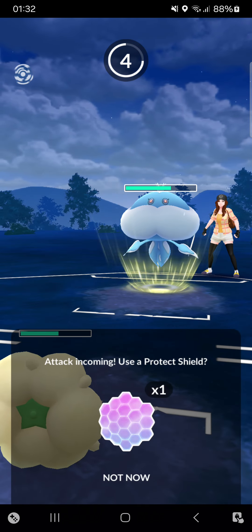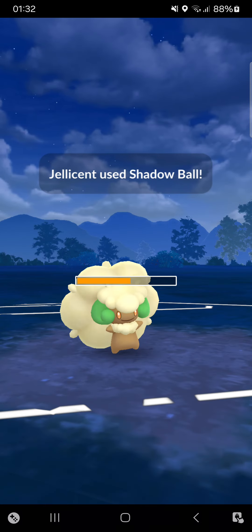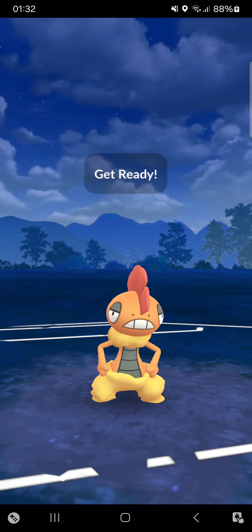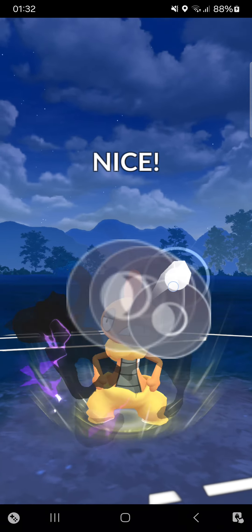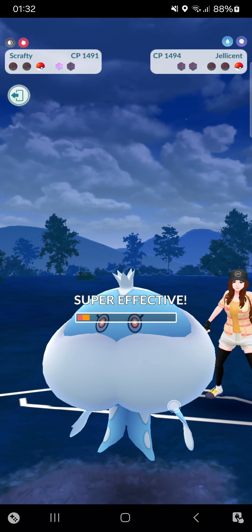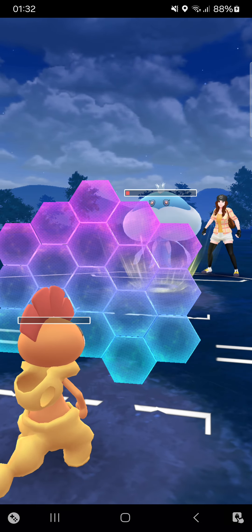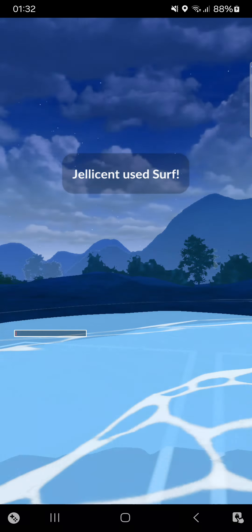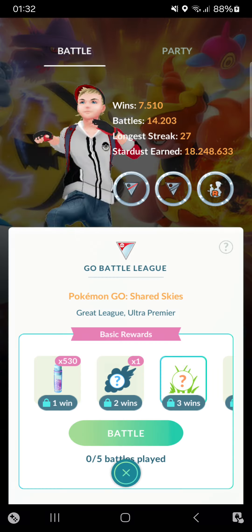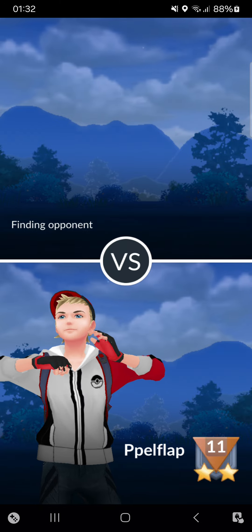Opponent goes into Jellicent - I'll risk a Surf bait. It's a Shadow Ball - don't say that, I've messed up! Going for Foul Play - Foul Play won't KO the opponent, so I've lost. On one HP - yeah, three HP - I've messed up, I just had to shield it. I really hoped for a potential Surf attack. Just my mistake, I just had to shield it.